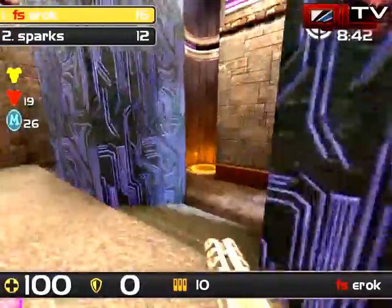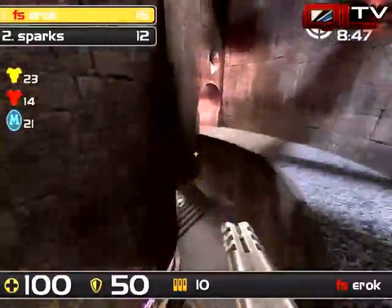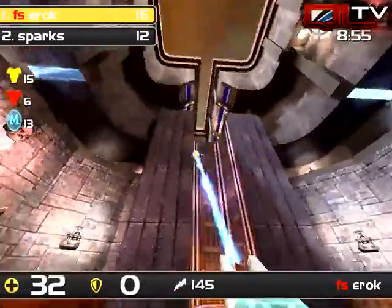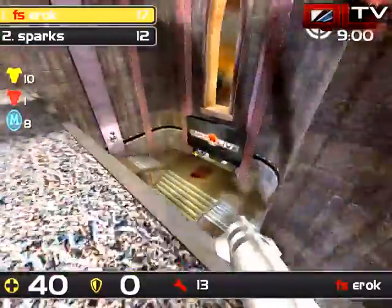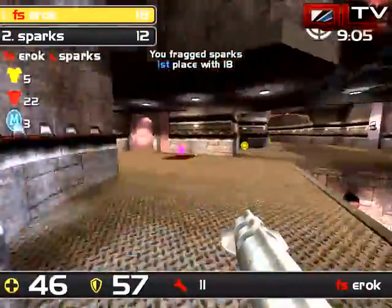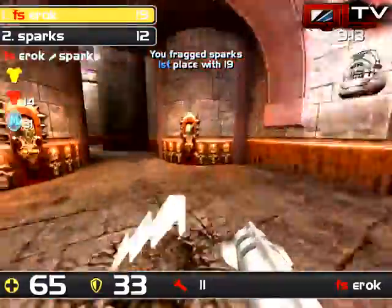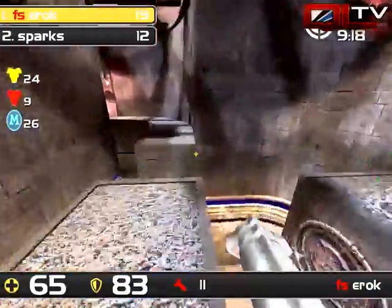Eric's got a four-frag lead — he has to survive for another minute and twenty seconds. Sparks can bring this into overtime; DM6 is the home of spawn frags, so we'll see. We hit the one-minute mark — Sparks is just the guy to do it. Nice trap, here comes the LG one more time. 15 health! Eric getting away with murder. There it is — we have a tie map situation. We're moving on to a tiebreaker!